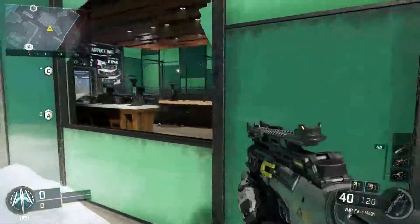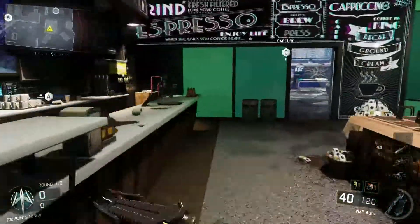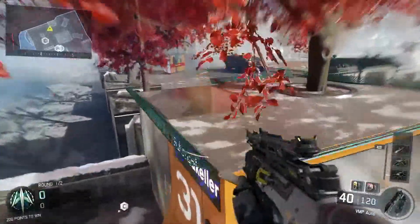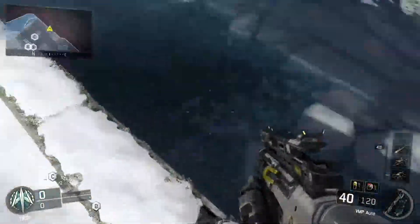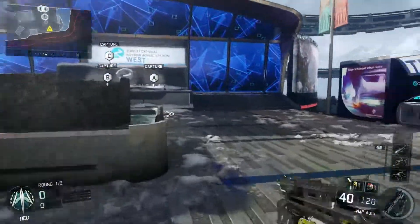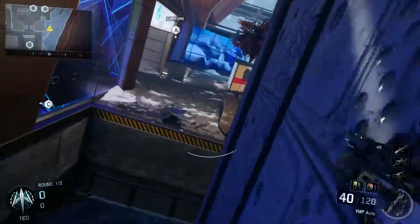Around here I see no one, but you can use these to your advantage — head glitching, things like that. You can jump on top of here. The main thing is you can wall run along here, which is a nice spot.